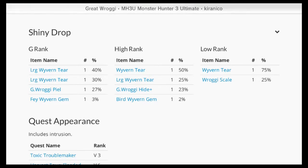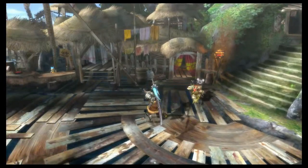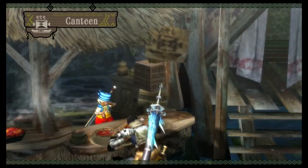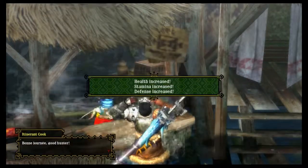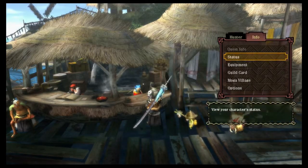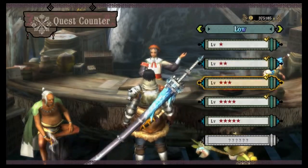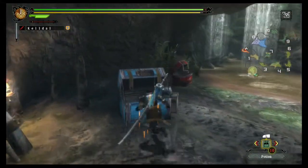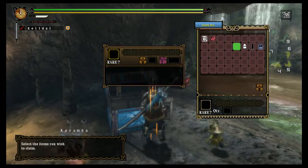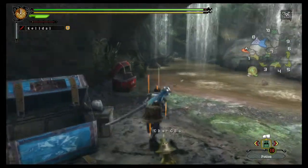And then there are the shiny drops as well. I'm going to be using a long sword that does ice damage — I saw that it was most weak to ice so I'll go with that. Let's pick up our quest. Another mission in the Flooded Forest — the Great Rogi is in area 2. I'll pick up my items; gives you the usual stuff, some shots, doesn't bother giving you the poison shots but does give you some antidotes. I'll add those to my stack as well and head on out.